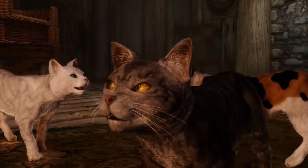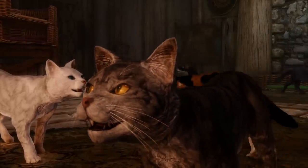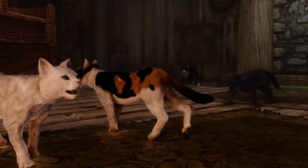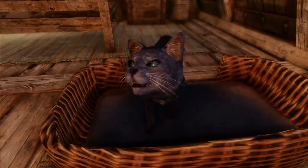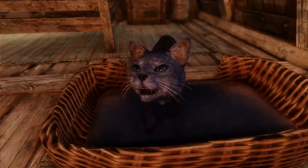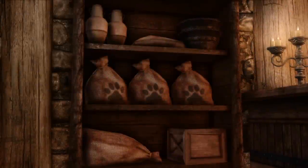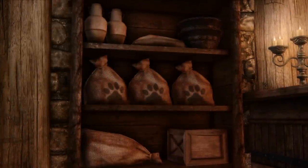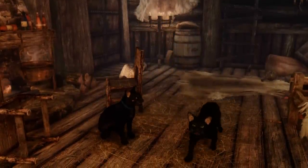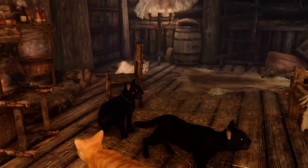The upside is that with the needs feature, this only counts for when your cats are following you. So if you dismiss your cats and have them at your home, you don't need to worry about these needs, and you won't come home after a week of adventuring to find them dead. I guess the assumption there is that your housecarls are competent enough to take care of a cat. Either way, it's a good way of balancing the needs system without requiring you to constantly go back home and feed your pet.